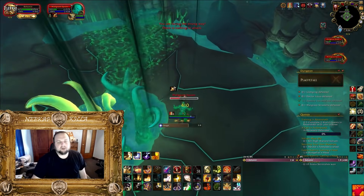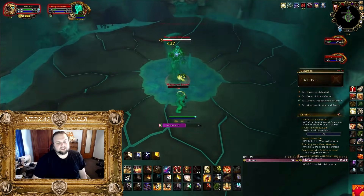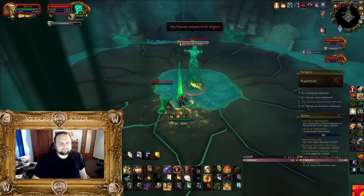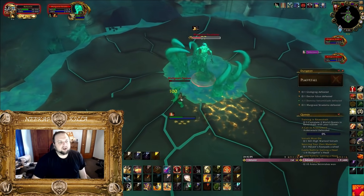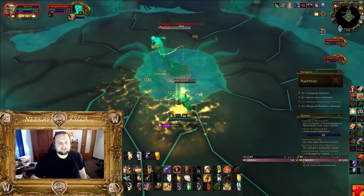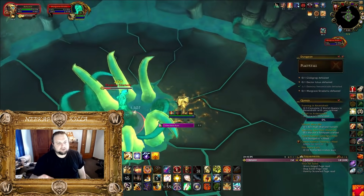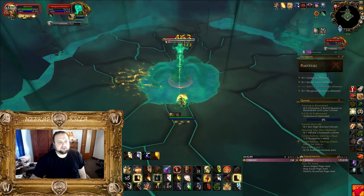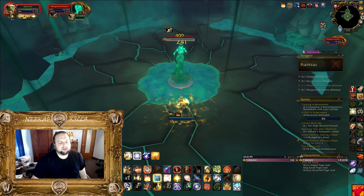If you're really low item level, I would suggest maybe focusing down each add one at a time — it's just going to take longer, but there's no threat of dying that way. I just started focusing on Margrave and cleaving down the adds. If you have a way to dispel infectious rain, that can be quite important. It doesn't do a ton of damage on heroic, but she'll cast it quite often when soloing. If you can do Margrave as a DPS, burn her to 66 quickly, kill any add that spawns, then use one-minute cooldowns to push to 33 and finish.